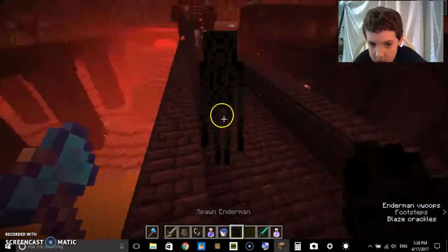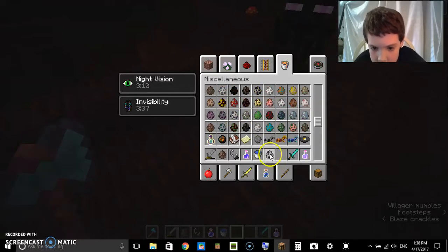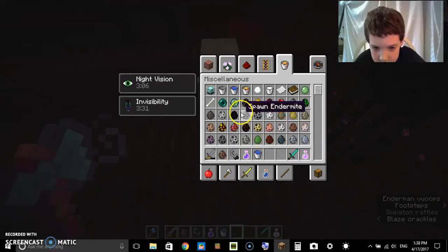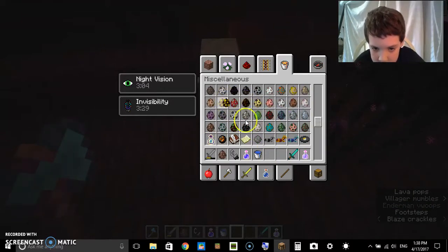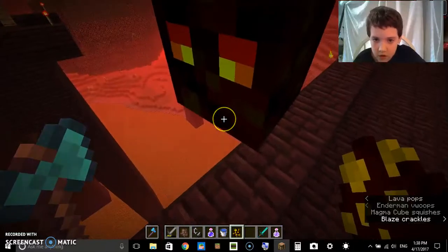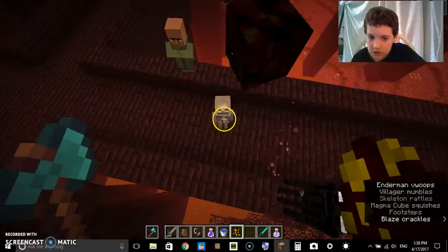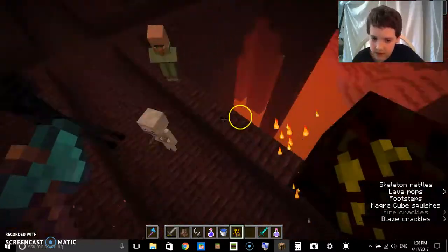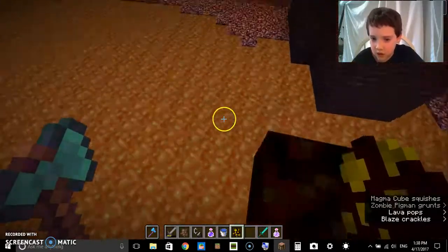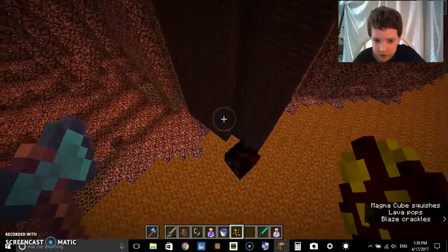An enderman is actually in the Nether now — they updated that. Skeletons are now in the Nether too. They jump higher than a slime. All Nether monsters can swim in lava, except for enderman and skeletons, because they're overworld creatures too. This one can swim in lava — he drops magma cream, the little ones do.